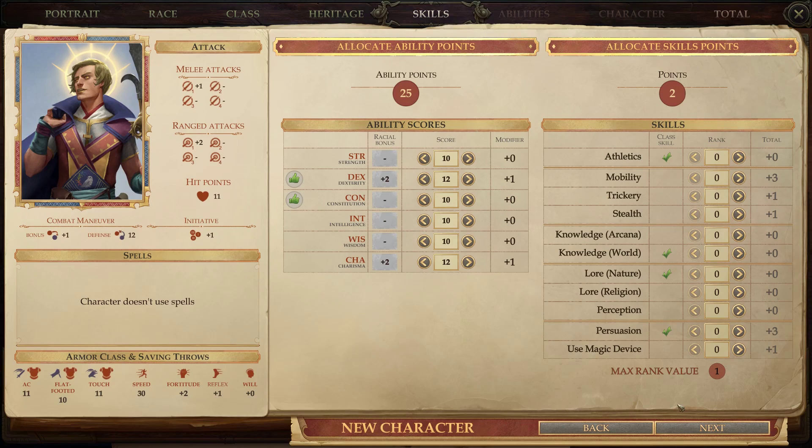Another thing that came with the Enhanced Edition: the Coup de Grâce. The Coup de Grâce is a finishing ability. If an enemy is prone or paralyzed, you can take a full round to try and kill them outright, and it's very likely to succeed. We'll look at it once we're done building the character.